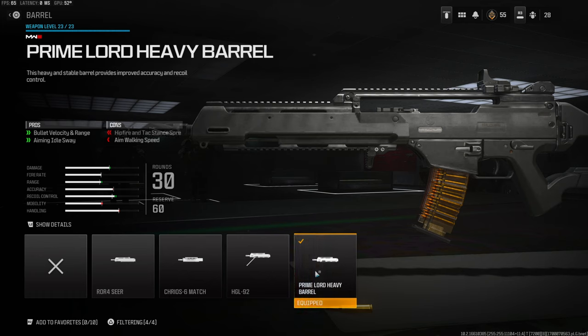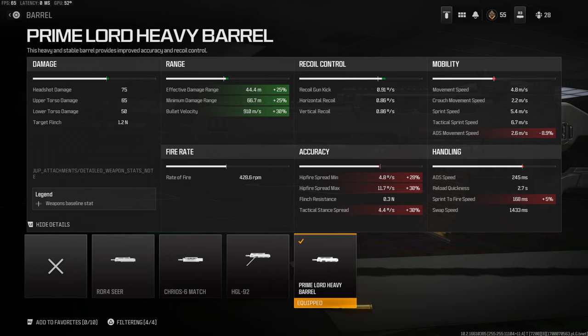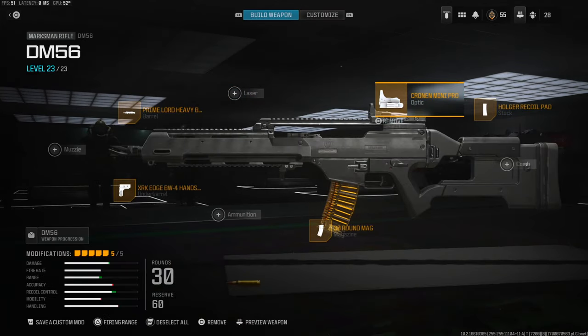Over on the barrel I'm using the Primelord heavy barrel for bullet velocity, range, and aiming idle sway. I like to take longer-range gunfights with this gun and this just makes that possible. If you go over to the details, you have 44.4 meters for effective damage range, minimum damage range is 66.7, which is amazing, and bullet velocity is 910 meters per second. Over on the optic I'm using the Cronin Mini Pro — you can go with the iron sights on this, they're actually really clean, but I like using optics in this game.